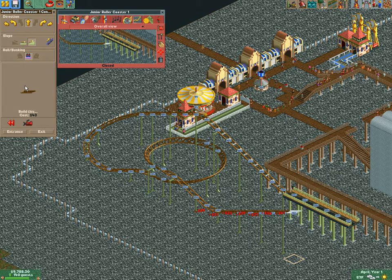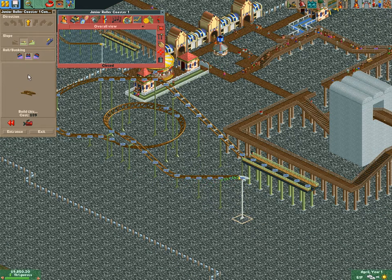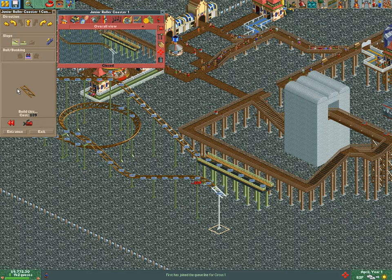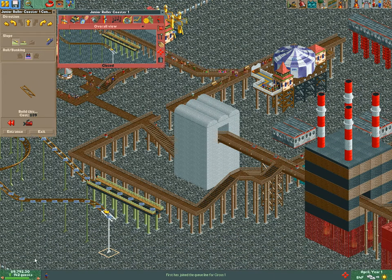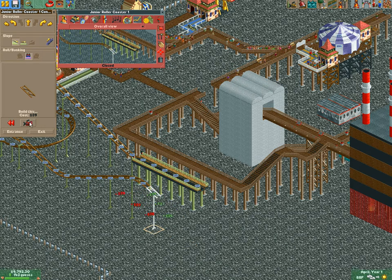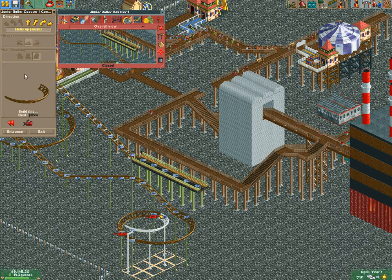I'm going to change this and go up here — but I don't want to go that high. These junior coasters tend to lose speed very quickly. Let's get another helix in here — helix up again, but go small this time. That looks good.